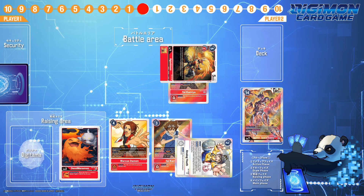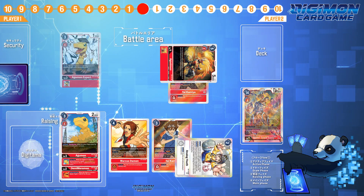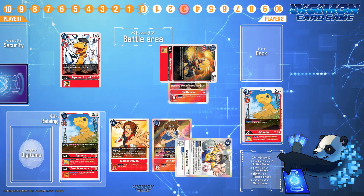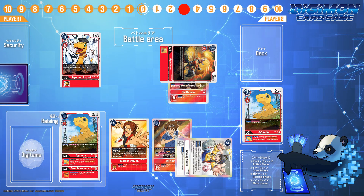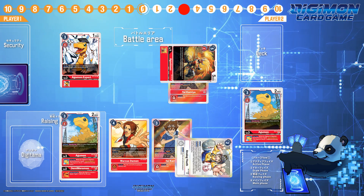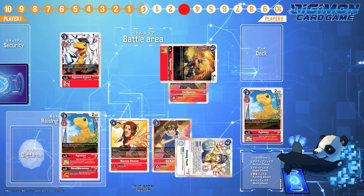In an instance this doesn't end the game, you could potentially evo into another Agumon, then use Agumon Expert for the Bond that's now in your trash, passing your opponent 3 memory. But remember, you have an Agumon and Bond ready and waiting again next turn. Just be sure your security never goes to 0 when you Bond to use the effect.